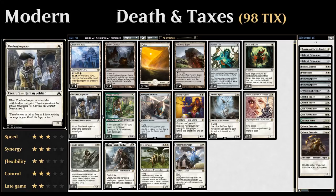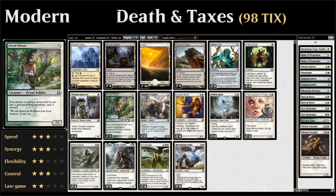Next we have four copies of Thraben Inspector, a one-mana 1/2 that when it enters the battlefield lets us investigate — we get a clue token we can sacrifice by paying two mana to draw a card. Thraben Inspector synergizes nicely with the flicker effects in the deck; if we don't have other targets we can flicker the Inspector to get an additional clue token. Since we're an Aether Vial deck we might have leftover mana to sacrifice those clues. We also have two copies of Dryad Militant, a one-mana 2/1 that exiles instant or sorcery cards instead of letting them go to the graveyard — great against Storm decks.